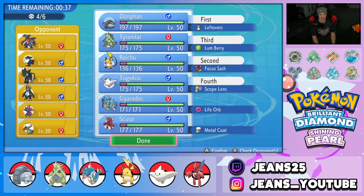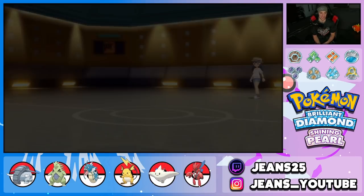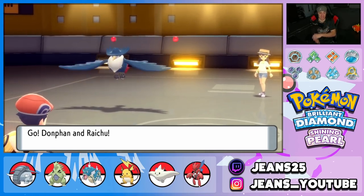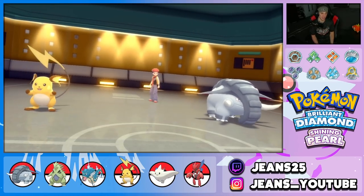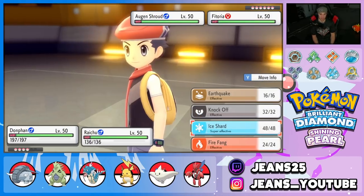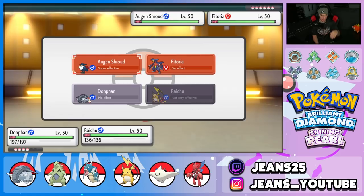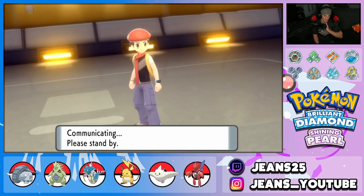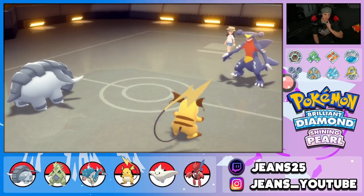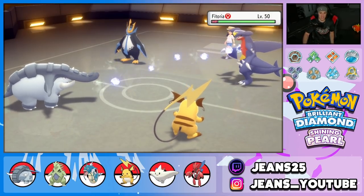Rocking into battle one. He leads Garchomp alongside Honchkrow. Donphan has Ice Shard for first-turn priority — ready to roll. This guy brought six Pokemon! Going into Ice Shard for damage and then Bolt Switch out. Bolt Switch could actually pick up the KO instead of going for Fake Out. He withdraws the bird and goes into Empoleon — we'll get a super effective shot on that.